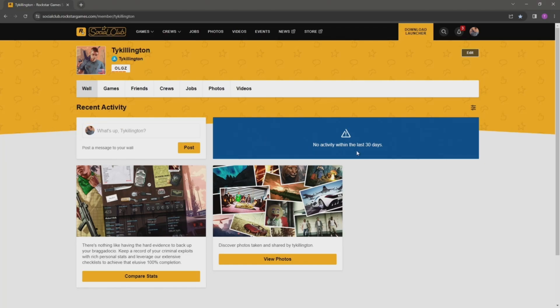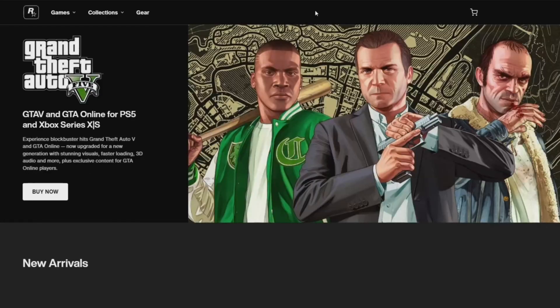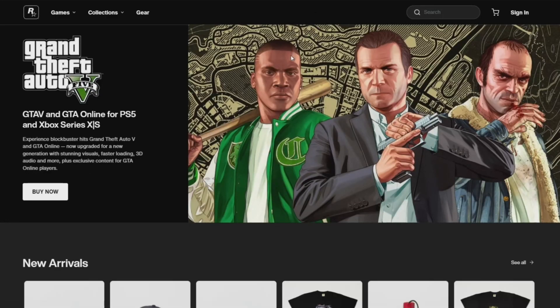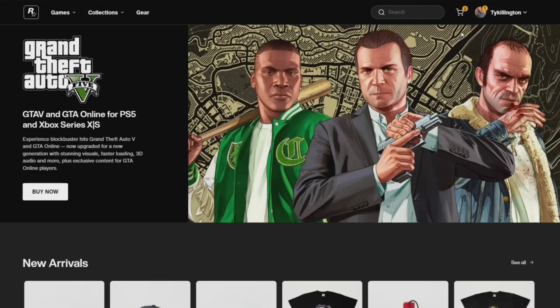Let me show you how to do this. Log into your Social Club page — make sure you're signed in. Figure out your password and email associated with the account, then go ahead and log in. You can also go directly to the Rockstar store, but most people are more familiar with the Social Club page, so that's the route I'll show. Once you're logged in, go to the top center of the screen where it says 'Store' and click on that tab. It may ask you to sign in again — just click the sign-in tab.